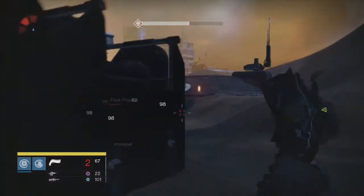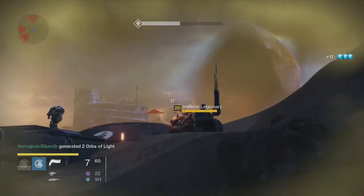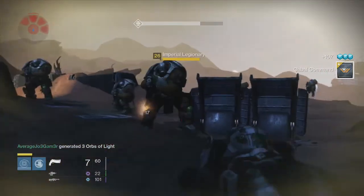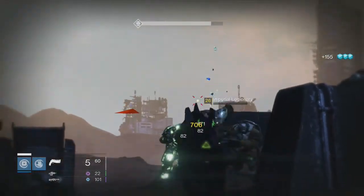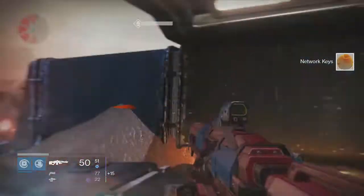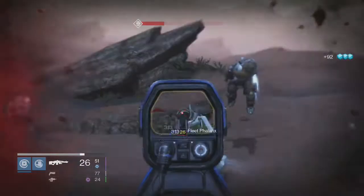A player with higher intellect — their orbs are going to have more energy in them and they will replenish their fire teammates' super faster than someone with low intellect. So make sure your guardians aren't dumb, if you know what I'm saying. Additionally, if you got your super naturally by letting it recharge, the orbs generated from that super are going to be more charged than someone who picked up orbs and then used their super. So that discourages being able to chain supers together one after the other.